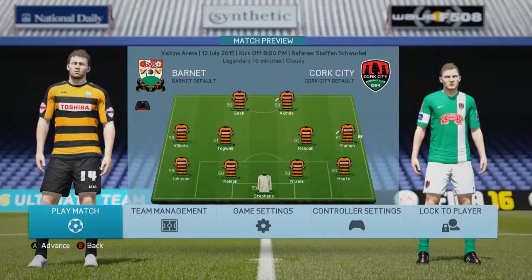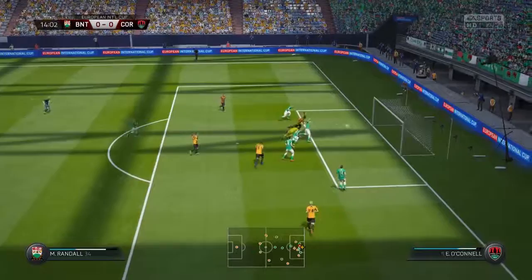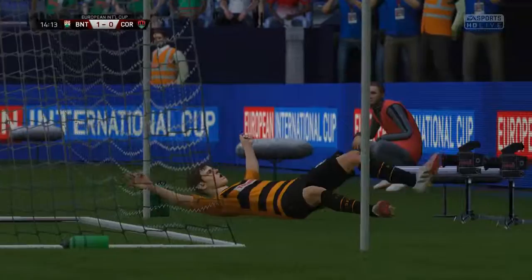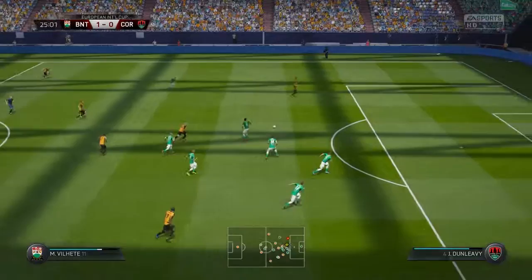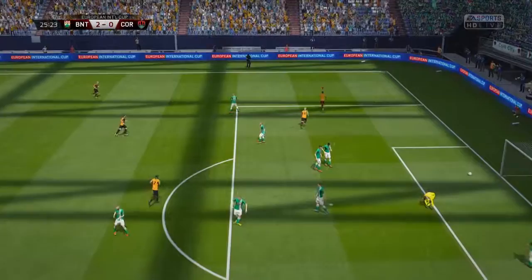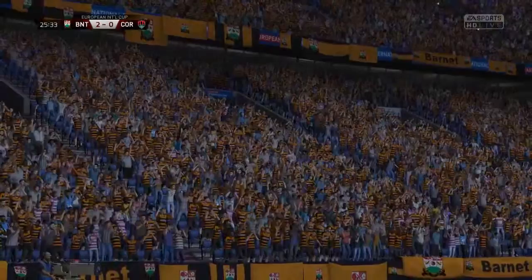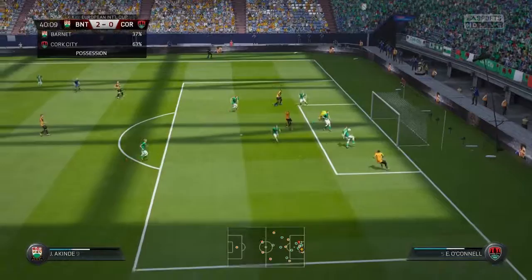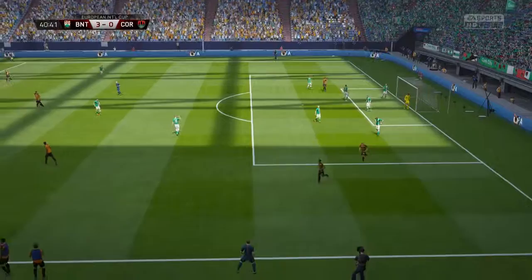We move on to our final group game — Cork City, another Irish side; all Irish teams in Germany for some reason. It starts really well: Akinde runs through, plays it into Randall, hits the goalkeeper, and their defenders get in a muddle for an own goal. Not too long later we get a legitimate one — Gash with good play through, a nice little curling finish into the top corner. Just before half-time it all goes wrong for Cork again — a good save leads to a deflection and it falls to Borgetto, who puts it in the roof of the net: 3-0 before half-time.